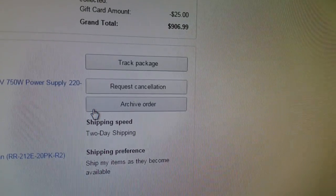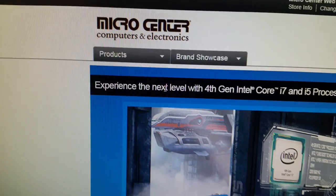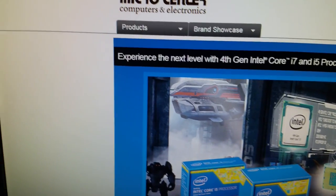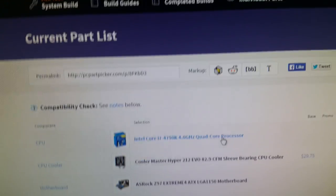This is kind of an expensive thing to do. But you can see that the grand total there was $906, and that's not even the entire build. Later in the week, we're going to head over to Micro Center. And there we are going to pick up my case and my motherboard. The case actually came from Newegg — I don't have a tab open for the case.